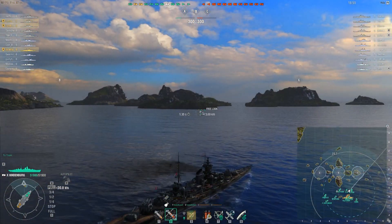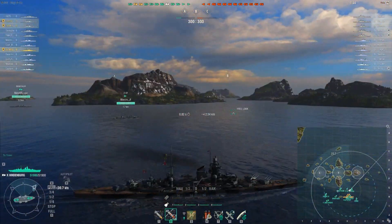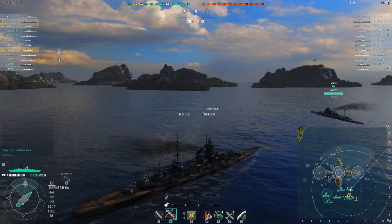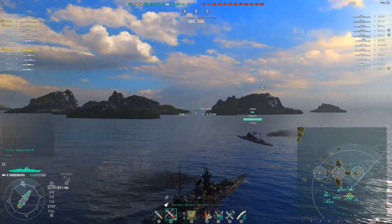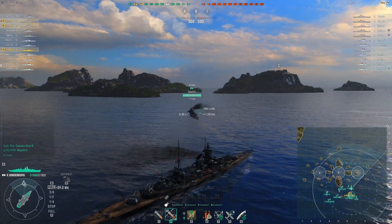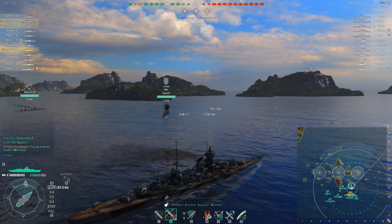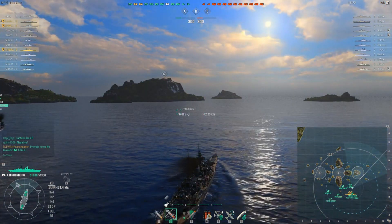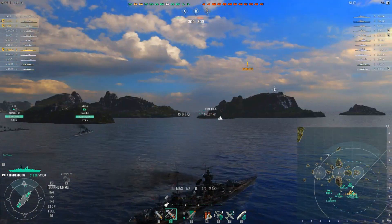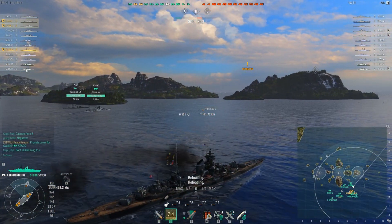As we get closer and closer to C here, there's a couple of things to remember. C is almost always a destroyer haven. There is an island in the middle of it, which means don't go poking out around the sides without a lot of support, because their team is on the other side and they will hurt you. I was hoping our Atago would be the one to jump in to see, but he doesn't jump in there right away.